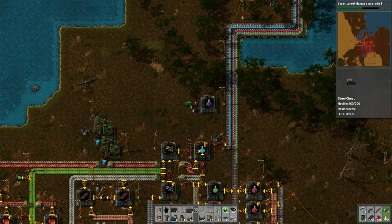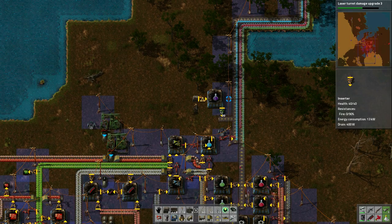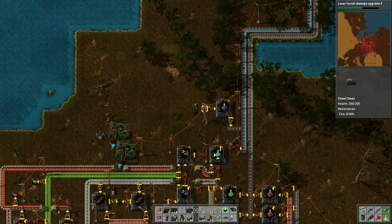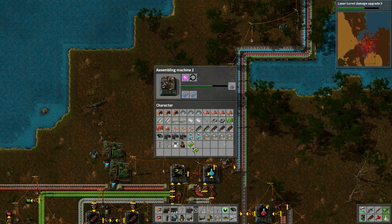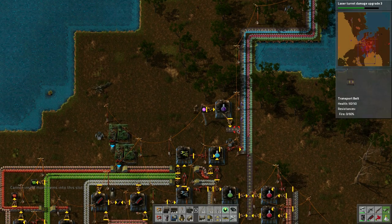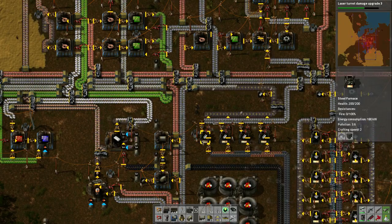We're going to put purple science packs on a belt. We put down a steel chest, then an inserter, then a track - bang, fairly simple. Then one inserter to put it onto the track. We put the purple science packs in here and it's going to start making them. There's a purple pack - one, two, three - we got purple packs being made now.